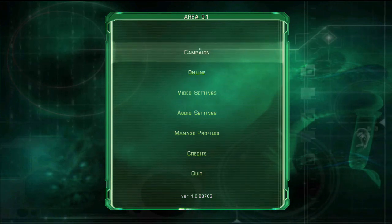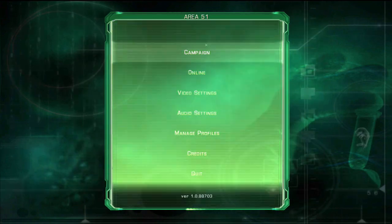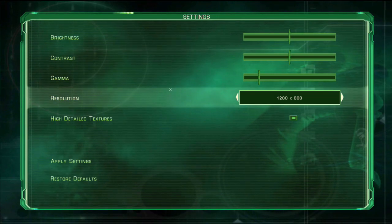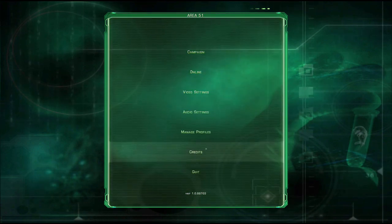Hit any key and you're in the game — full screen, everything. I'm just going to go to the options, then video settings, and as you can see it's all high resolution. You can apply settings, it will restart, and here you are.